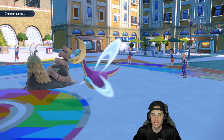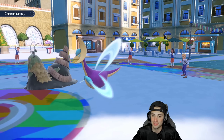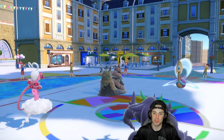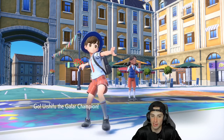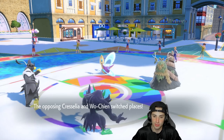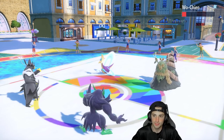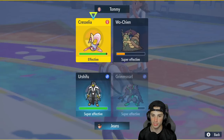I'm going to bring out Urshifu in that slot and just Parting Shot Scream Tail. Wo-Chien one hundred percent has to protect — there's no shot it doesn't. They end up ally switching, so Prankster won't work. Parting Shot does nothing now. They leech seed me again — Scream Tail goes for Giga Drain. From here I'll go Urshifu Wicked Blow into the Scream Tail slot and Spirit Break into the other slot.